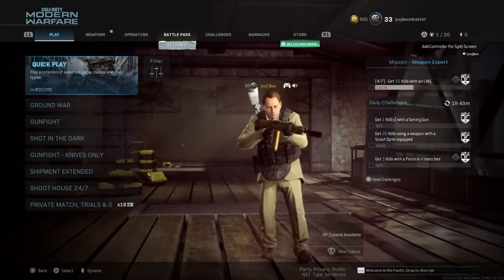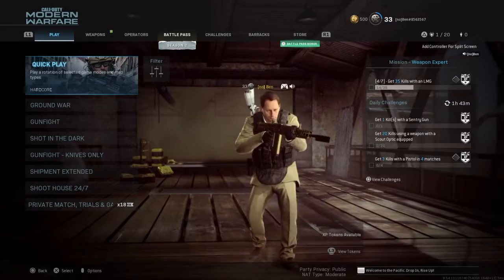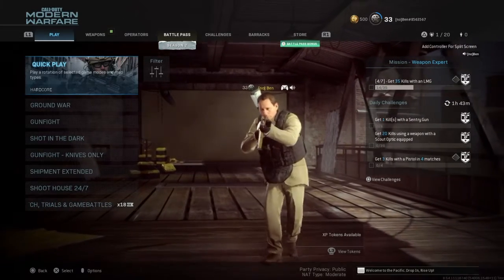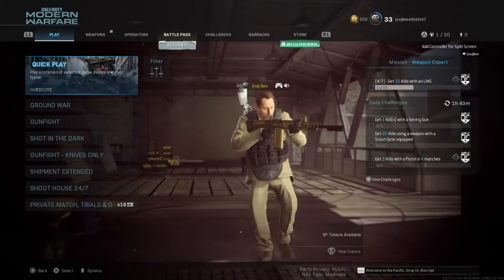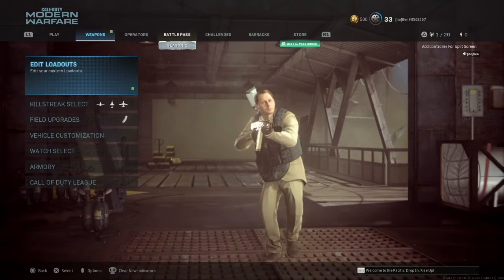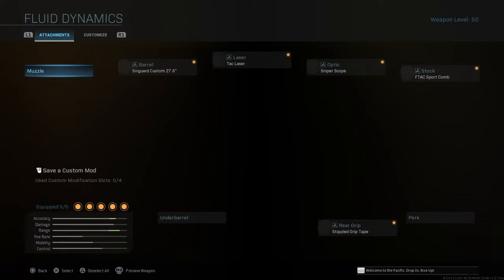Hello and welcome back to another video on my channel. Today I'll be showing you the best quickscoping marksman rifle in Call of Duty Modern Warfare multiplayer. As you would know, it's the CAR 98.